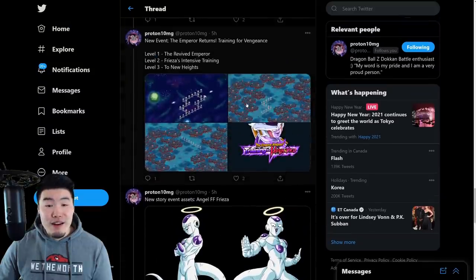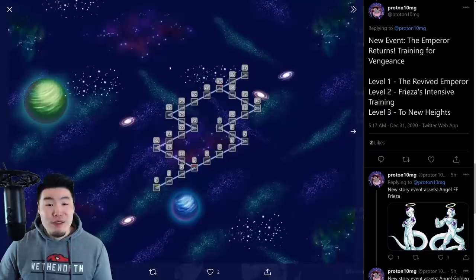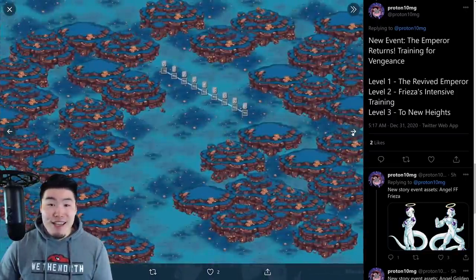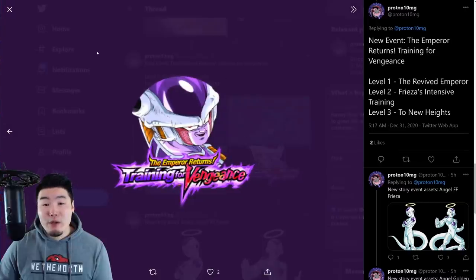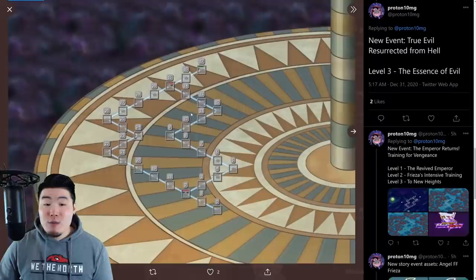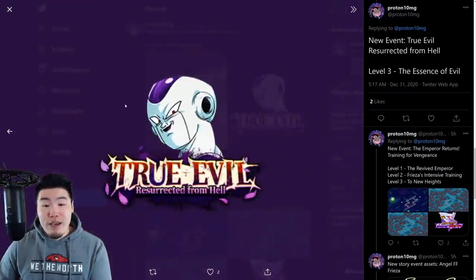From there, we have a few assets for a new story event where we can farm a free-to-play Golden Frieza and Sorbet. Here is one of the stages, there's another stage, there's the third stage, and this is the Awakening Medal for the Frieza and Sorbet. And I believe this one is the map for the new Dokkan event stage for the Transforming Frieza, and there is his Awakening Medal.